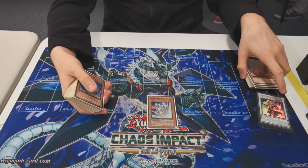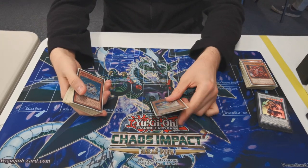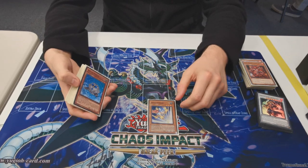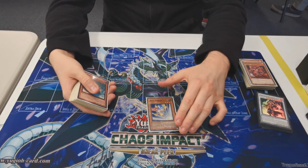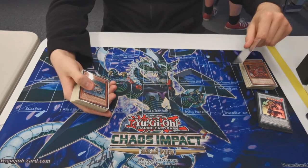One Spell Striker. This is new from what I've been playing — it's a warrior that summons itself by banishing a spell from grave. I'm playing it because it's a level three, and for the new combo you need to search a level three, so you can either play a second Aqua Dolphin or this. I'm trying this because it can summon itself as an extender as well, so it's not dead in hand.